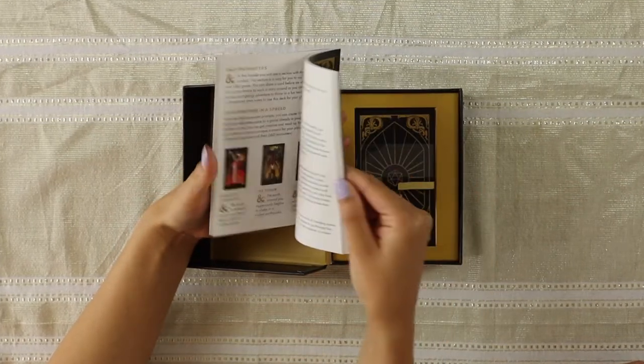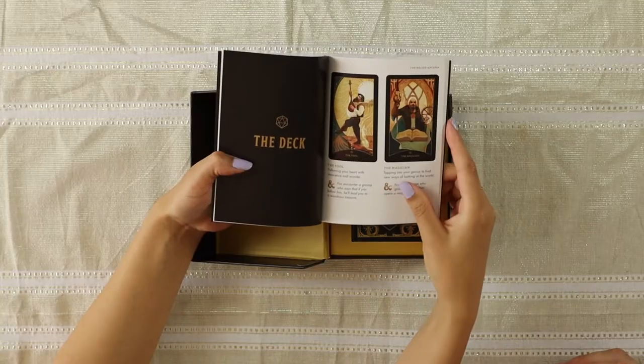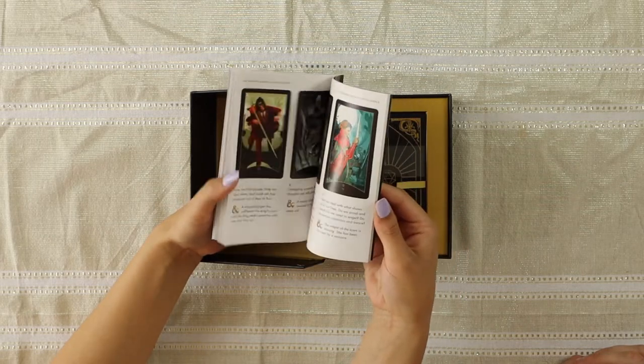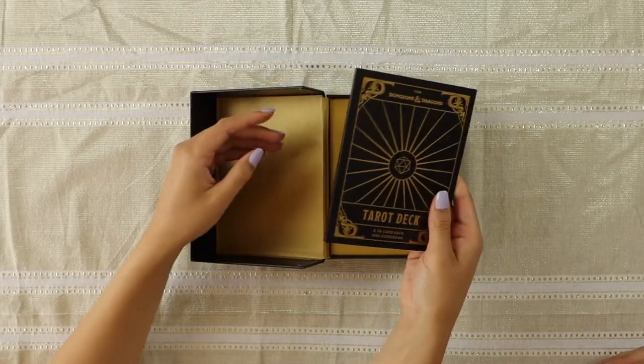It is a 78-card deck, so you do have all the standard major and minor arcana cards. The book has a good amount of information in it and it's in full color. One thing I really like about this book is it gives you a way to incorporate the cards into a Dungeons and Dragons game, into your campaigns. For example, for the Fool, it says you encounter a gnome who says that if you follow him, he'll lead you to a wondrous treasure. I think it'll be really good for one-shot campaigns. The one downside is it doesn't give you much information in terms of the imagery used in the cards — if you don't know much about D&D characters, you only get a simple basic explanation of what the card means.